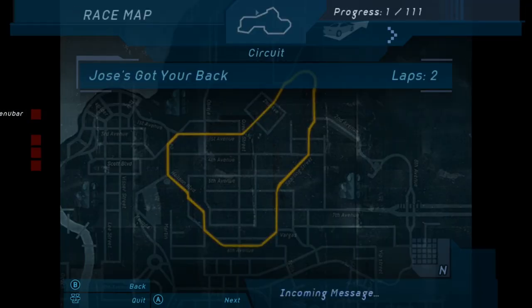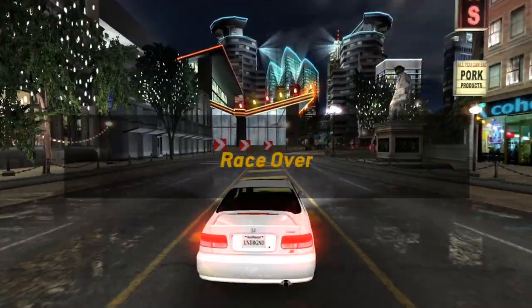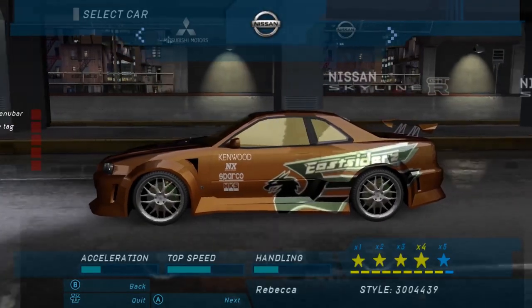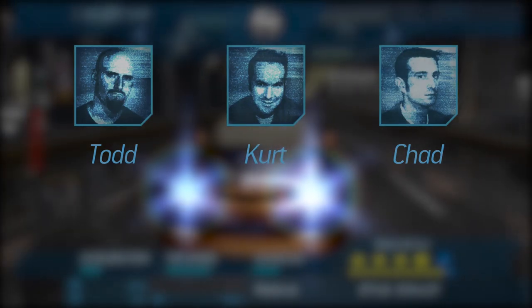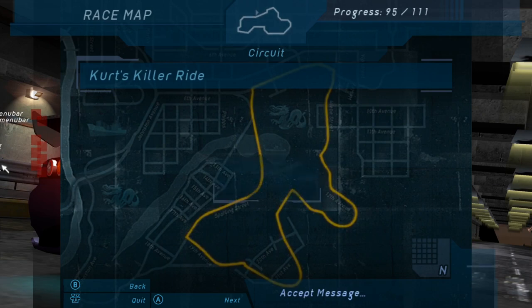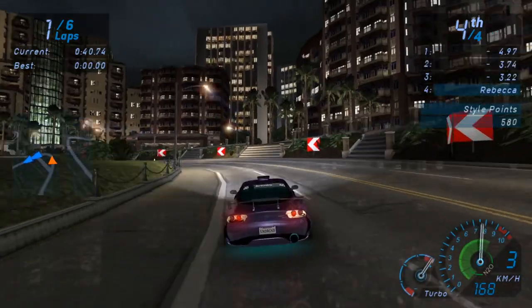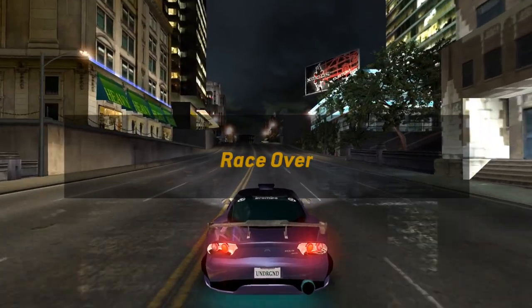You advance in the story mode by replying to texts from strangers and then beating said strangers in races. You get to know them through flavor texts and a bit of voice acting, and they give you increasingly better races to win. As you climb the rankings for every race mode, you end up racing against Eddie's crew, the Eastsiders — Todd, Kurt, and Chad — multiple times. I'm not sure if they upgrade their cars alongside yours, but I do know they switch their cars towards the end of the game.